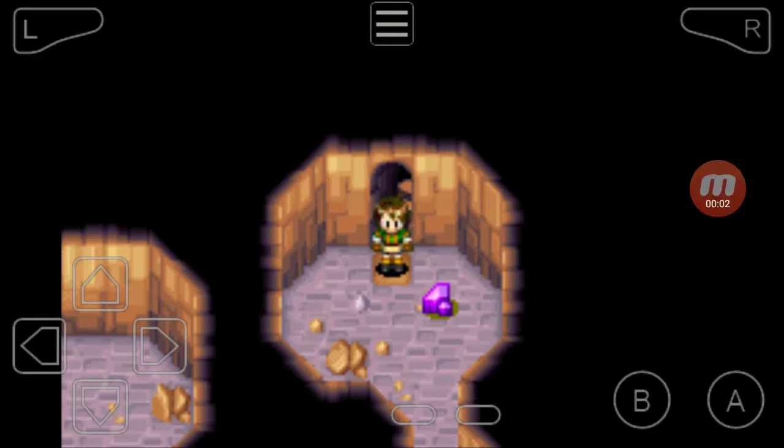Hey guys, and welcome to the next episode of Golden Sun: The Lost Age Reloaded. Here we are inside of Air's Rock. Last episode, we climbed up the huge mountain that is Air's Rock, but now we're inside and we have to explore its huge interior. So let's just dive right in, because this is going to take a while.